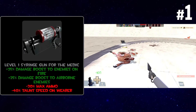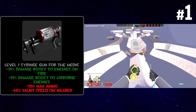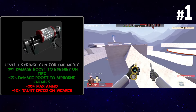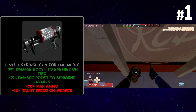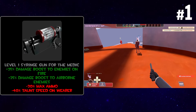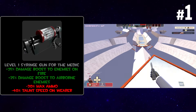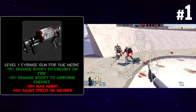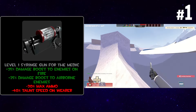This is a syringe gun that gives a 25% damage boost to enemies who are on fire and a 25% damage boost to airborne enemies, with the penalties being minus 20% ammo reserve and minus 40% taunt speed — which means it takes 40% longer to complete a taunt. That's really specific. Maybe for Ubersaw taunt kills or the amputator? This one doesn't seem too good. Airborne enemy damage is alright, but the syringe gun is kind of hard to aim. If there's a Pyro nearby, you should probably be healing them versus trying to gun people down. I'll put this in pretty bad.